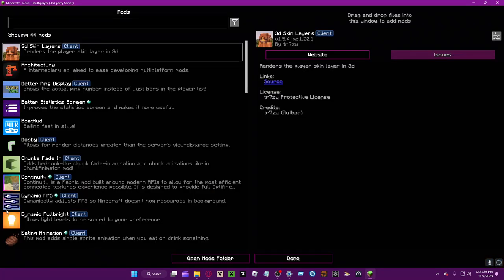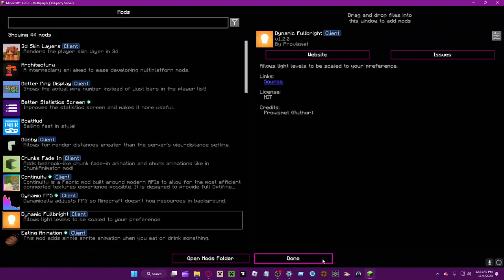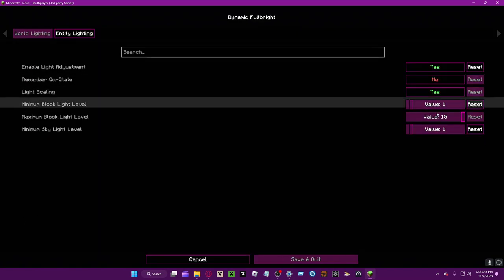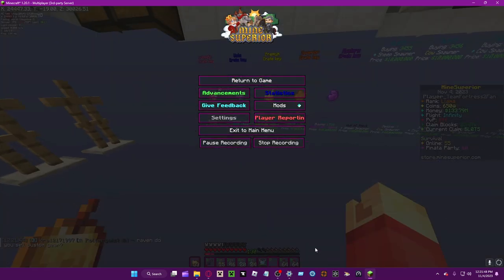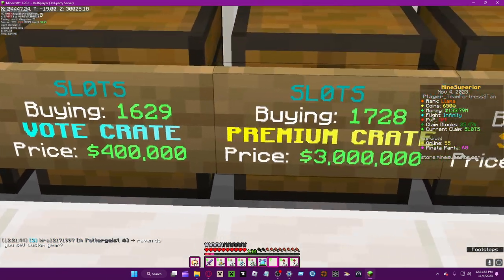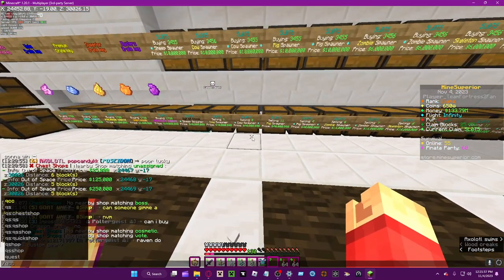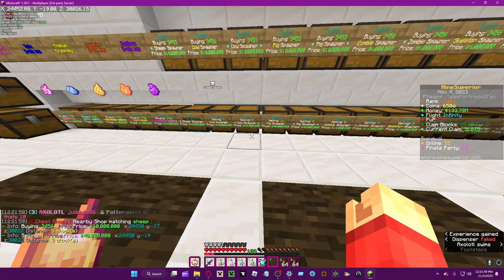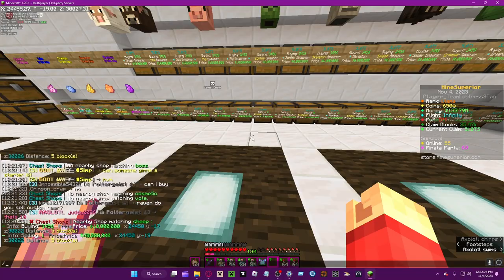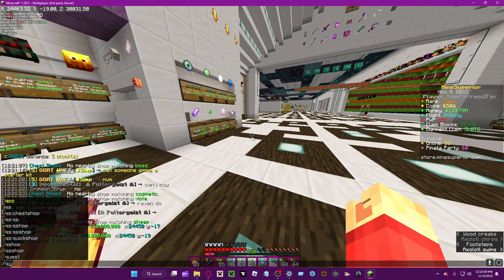Let me adjust the dynamic fullbright — set that to 1, maybe 12. There we go. As you can see, there are some gradients and color effects on item names. Let's find 'chestplate' — right there. So you can find it as long as the name doesn't have a gradient.